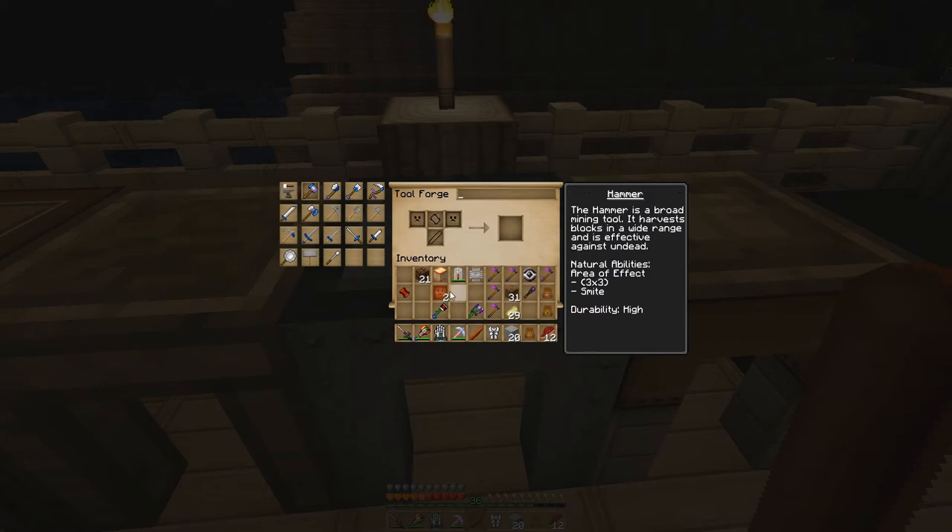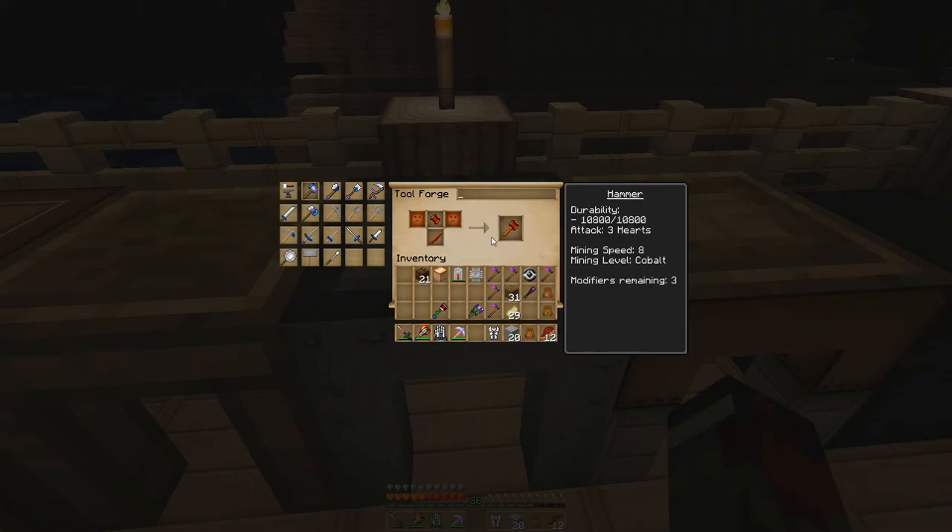The great thing about hammers is they crush things in a 3x3 pattern, so super fast tunneling. They can only start out with three modifiers but have good durability. Mining level is cobalt, and also mines Ardite. I haven't seen anything that requires Manyullyn — I don't even bother with those heads.